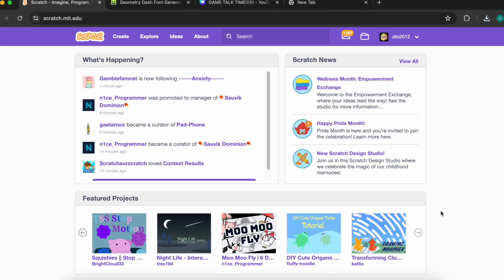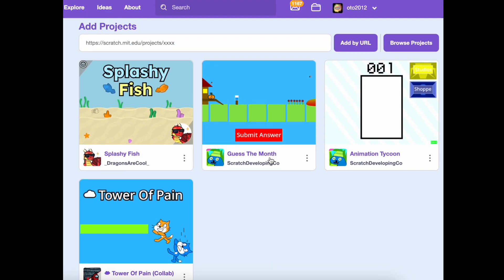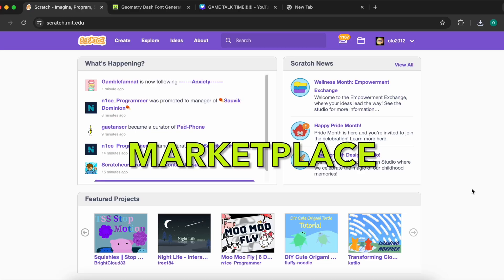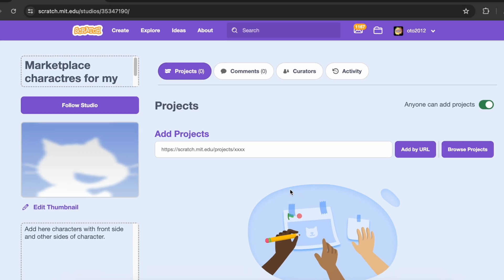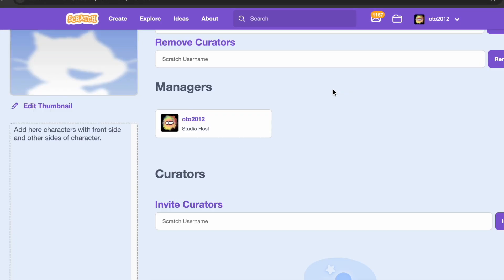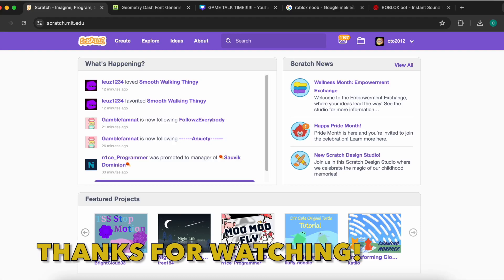At the next update I will add new games, and I already have some games published by these people. I will add the Marketplace also, where you can put characters for my game, such as noob, bacon hair, and lots more. There are currently no curators. I will add music and sound effects. Thanks for watching.